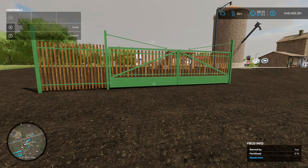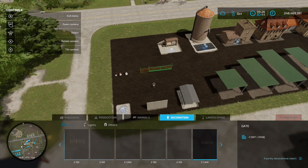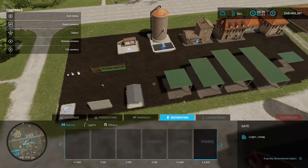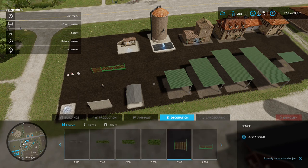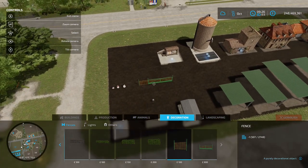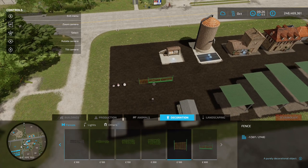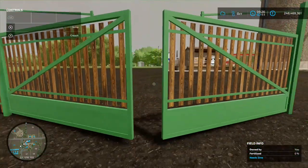Next up we've got the Fence and Gate CME 001 by Chmellek - 0.26 megabyte on the download. You're going to find these in the construction menu under decorations and fences. It's 100 per section of fence and 900 for the gate. Place it down and pull it out for the fence part - nice big gates for you.